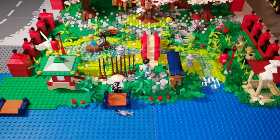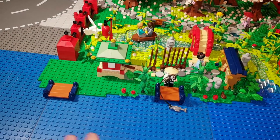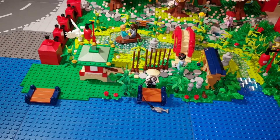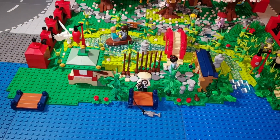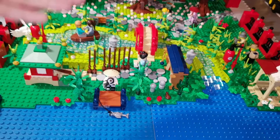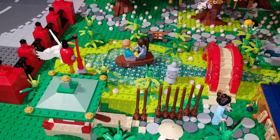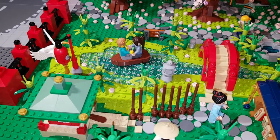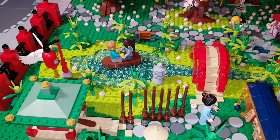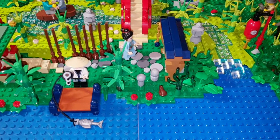Ich erkläre euch kurz, was ich jetzt hier alles eingebaut habe. Vorne haben wir zwei Anlegerstege, wo man fischen kann oder mit einem kleinen Bötchen anlegen könnte. Hier haben wir ein kleines Häuschen, wo die Paddel gelagert werden. Hier habe ich ein Holzgitter als Sichtschutz hingemacht, damit das Date dort ungestört die Zweisamkeit genießen kann.